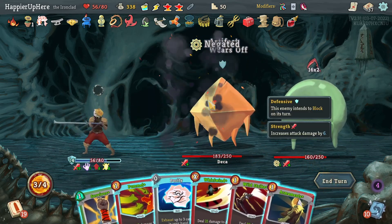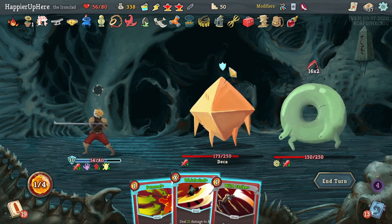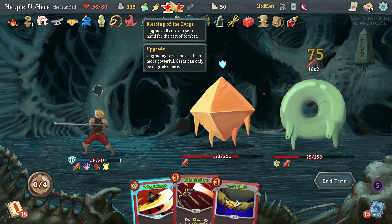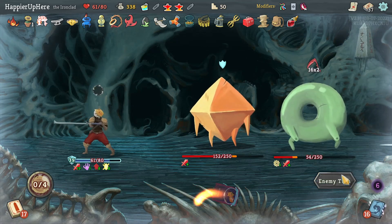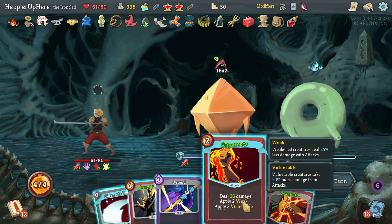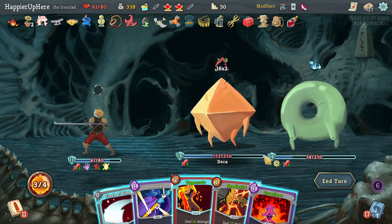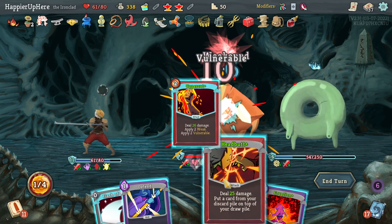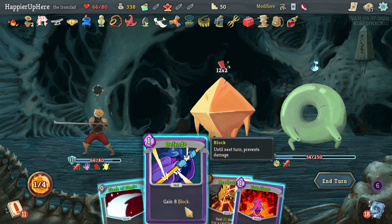Survivor and Armaments — still not quite enough block. I need two extra energy. Let me do Pummel. There's a True Grit — I can drink the Energy Potion, play True Grit, and then Whirlwind. 32 incoming — I don't think I can kill but I can weaken. Let's do Shrug It Off. Uppercut — now it's only 24 incoming and I only have 16 block. I can upgrade but it's only going to give me 19. Can I headbutt anything useful? Survivor would only give me 3 extra block — not enough.